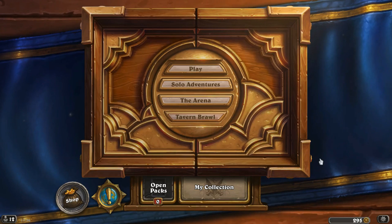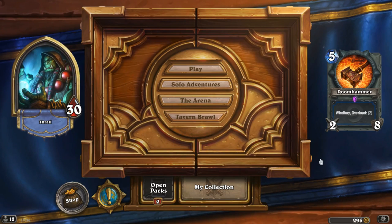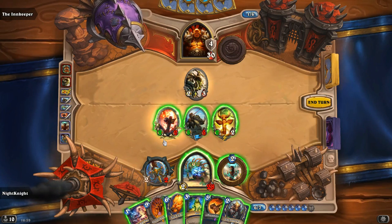Hello everyone, Yazid here, welcome to another episode of Card Interaction in Hearthstone. Today we are talking about Doomhammer. Doomhammer is a weapon for Shaman that allows you to attack twice per turn. There are situations where you need an extra two damage or more to deal with the enemy or his minions, and we are using Doomhammer to do this.